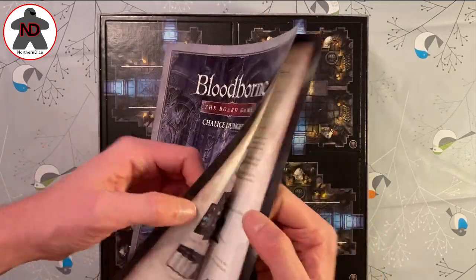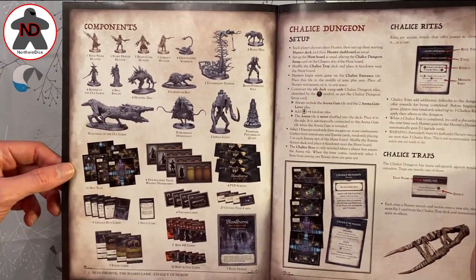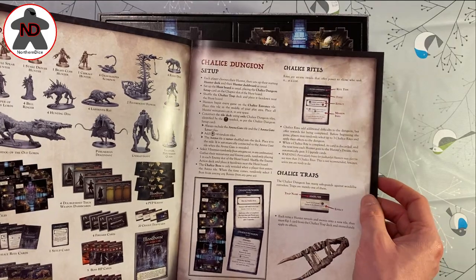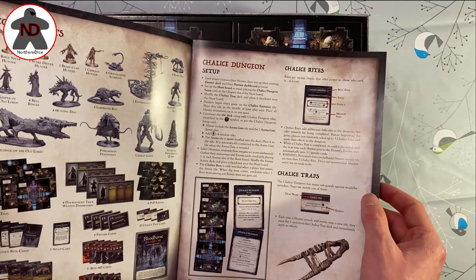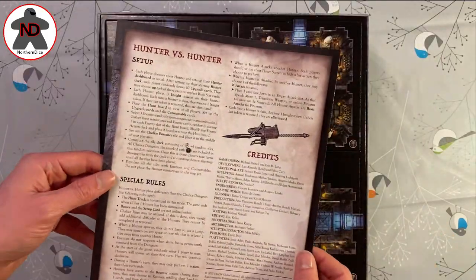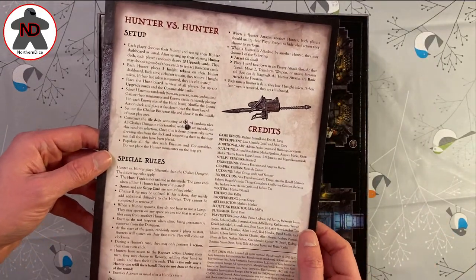There's a single A3 spread rule summary, all your components, chalice dungeon setup, chalice traps, and then you've got hunter versus hunter setup with some special rules.